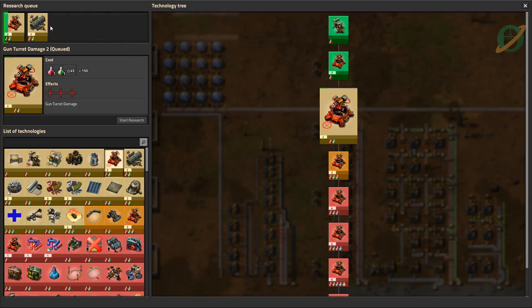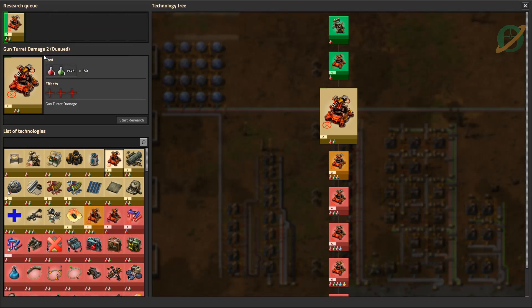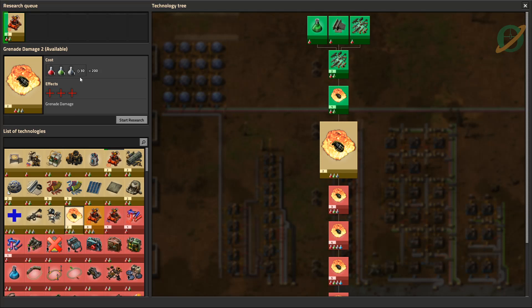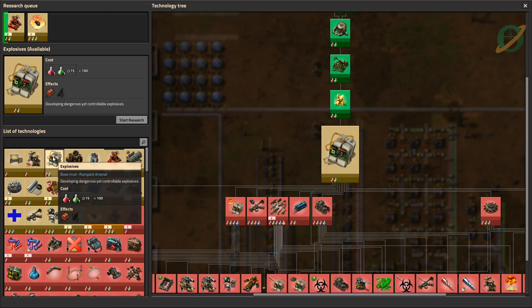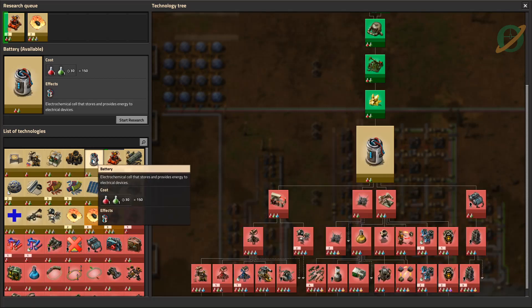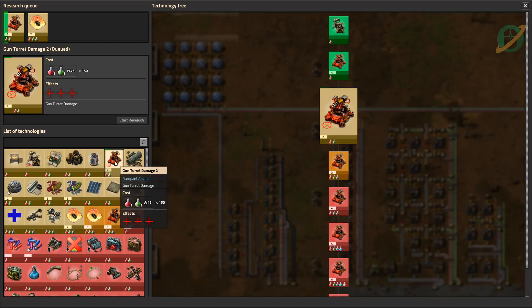Let's have a quick look at our research. We probably don't need logistics just yet — we're not moving into red belts anytime soon. I would like grenade damage too because that's going to allow us to clear some trees much easier. We're definitely going to need batteries, but not for solar or accumulators since we're not going to be using them. We're working through gun turrets — that's probably pretty good.